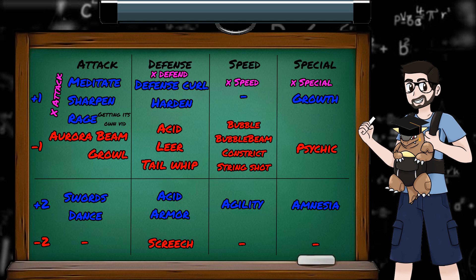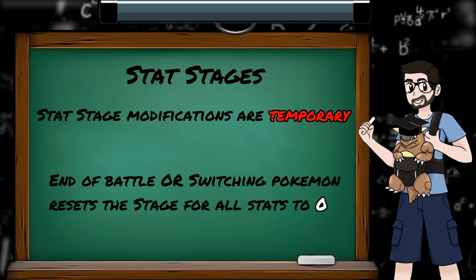Any stat stage changes only last for the duration of a battle, or until the Pokémon is switched for another. So if you've been growled 6 times, just switch out to another Pokémon, then switch back, and you'll be back to the original unmodified stat value.